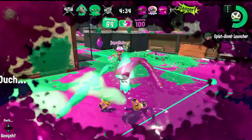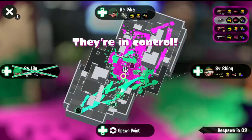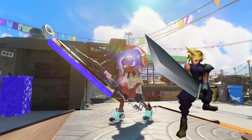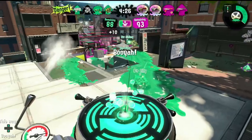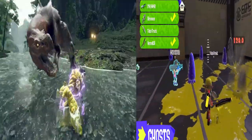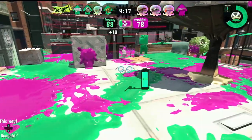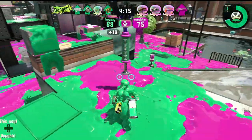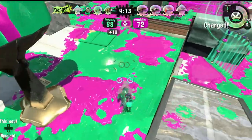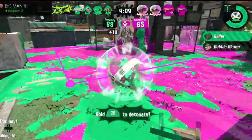Now to actually talk about how the Inkling holds it — its stance is very inspired by how Cloud Strife holds his Buster Sword in Final Fantasy and in games like Smash Ultimate, and the charge swing animation looks very similar to Hammer, the Hammer weapon type in Monster Hunter, and how it charges. It's really nice to see Splatana take those small cues from other games.